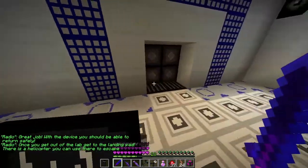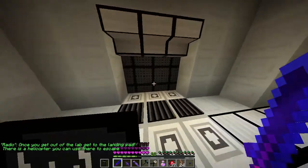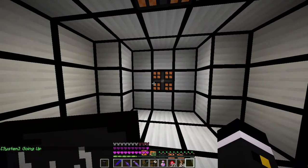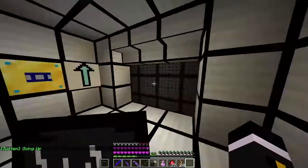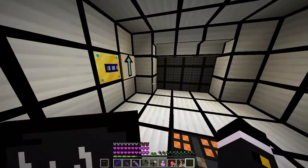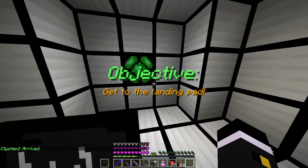With the device, you should be able to return to the surface. Once you get out of the lab, get to the landing pad. There's a helicopter — where's the button? There it goes. You can use it to escape. Finally going up. And it's at this site. This is the site... it's wet. There it goes. Objective — get to the launching pad.